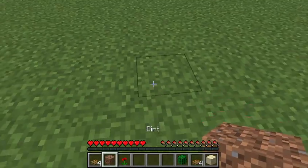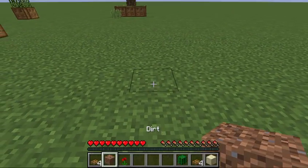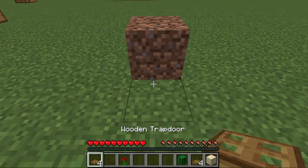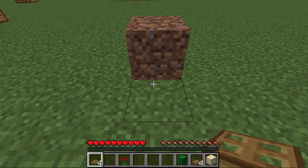Start off with getting a piece of dirt, or you can get a piece of sand, but I'll show you the sand one later. Place the dirt down. Then, you're going to need four wooden trapdoors, or you could use iron trapdoors if you wanted to. I prefer wooden, but iron would work just as well.